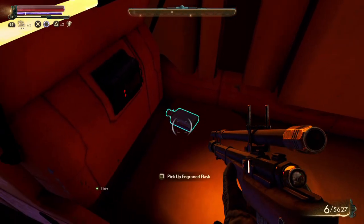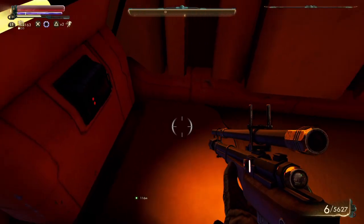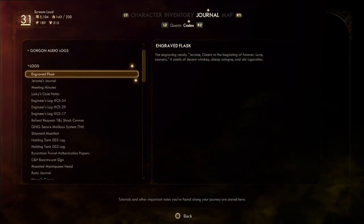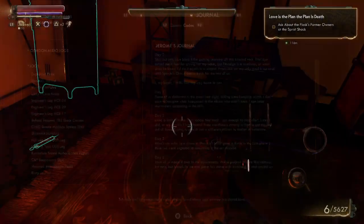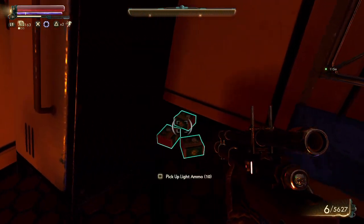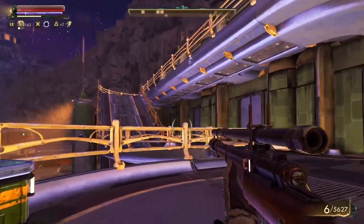I could sleep here. An engraved flask — the engraving reads: 'Jerome, cheers to the beginning of forever, love Lenora.' It smells of decent whiskey, cheap cologne, and old cigarettes. So who's Jerome — is that the guy I'm working for? No, this is Roscoe. Jerome's journal — okay, so Jerome is this guy. I might have to read that to see if it's important. That may come in handy somewhere along the line.